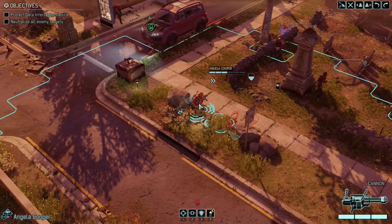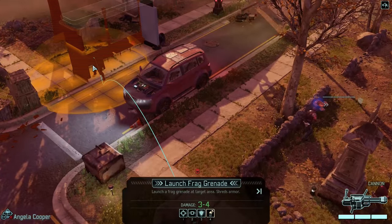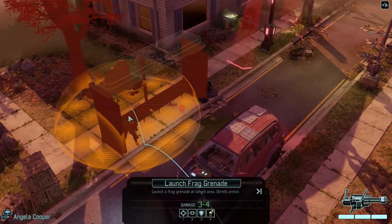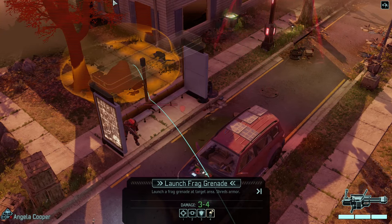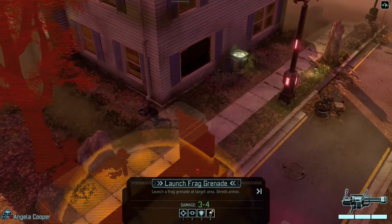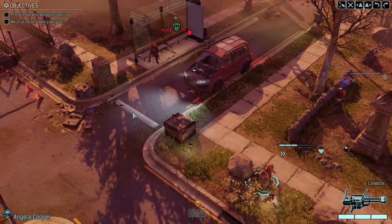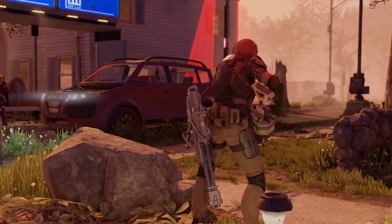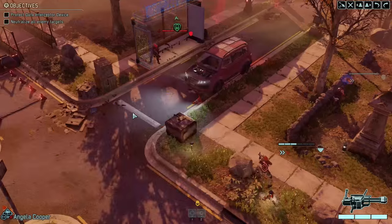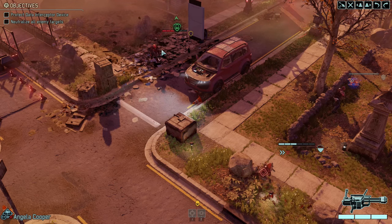We're going to go heal Cooper. We could use the frag grenade to just blow him up. I'm going to be delighted to blow up that tower. We're going to go in from this side anyway, so we won't worry too much about that tower for now. Let's just blow him up. Go, Cooper, go. I don't think there's any other enemies about. He's got no armor now, so that's good.